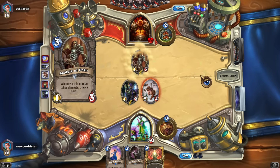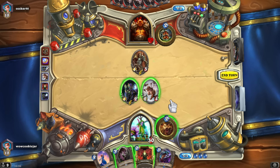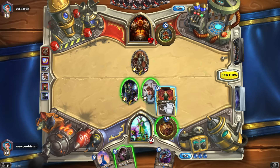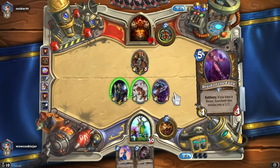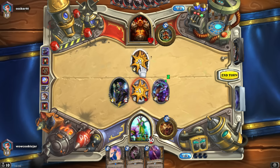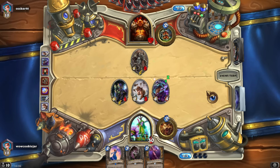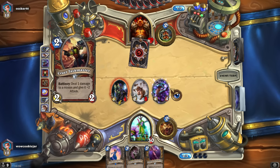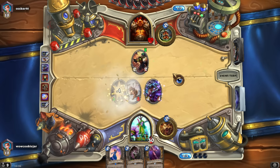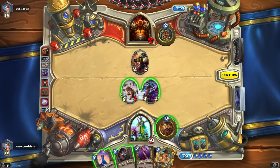Interesting — I'll give him two draws to drop an Azure Drake. Gladly. And if he uses Execute, be my guest — honestly be my guest. If he uses Shield Slam or Execute I don't care. He already burned a coin. Harrison is so good.